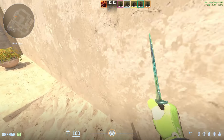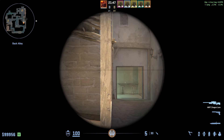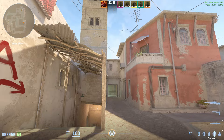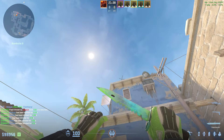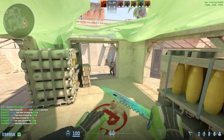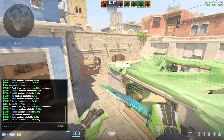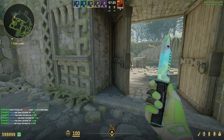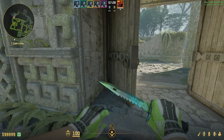The best B pop flash for Mirage: come up to this wall and line up in front of this pillar. Aim at the bottom right of this window, then do a jump throw. The flash pops right here, landing anyone playing car, playing bench, backside short, or even the close corner. As you can see, everyone gets blind for over three seconds.